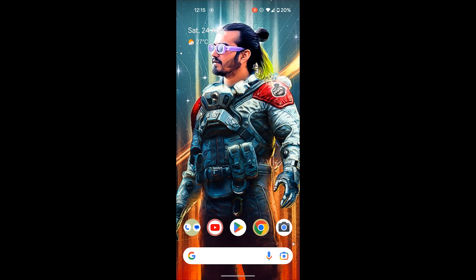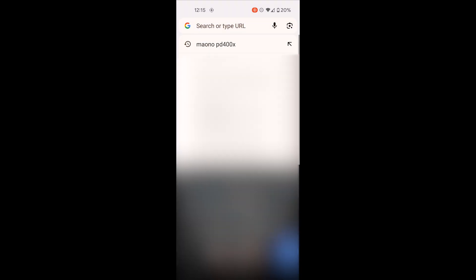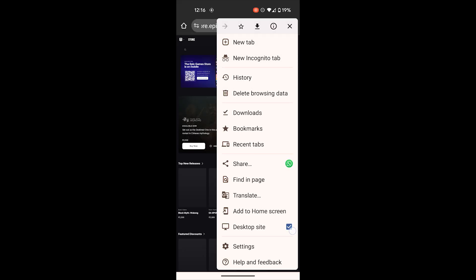Let's start! So what is the first step? You have to open a web browser like Chrome on your mobile. After opening the web browser, search for the Epic Store. Hopefully you already have an Epic Games account. If not, no problem — just create an account for Epic Games.